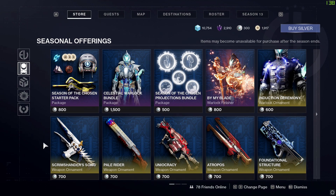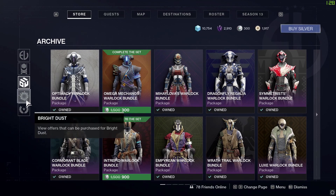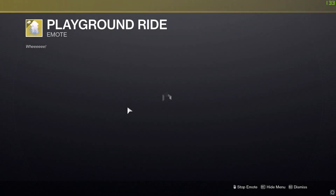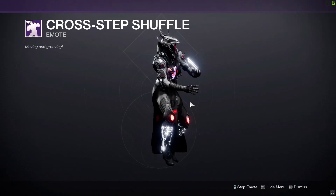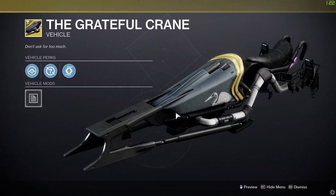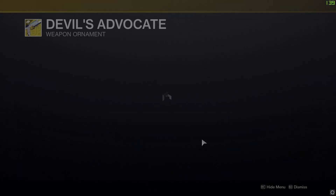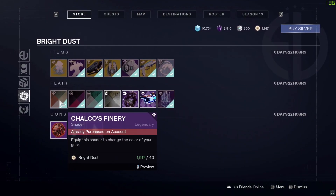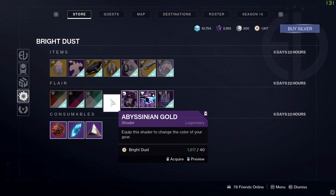In the bright dust featured section we've got Blood in the Water exotic sparrow, the Lampian shell, the Warsat Arrival, and Bruised Blush. Then there's the seasonal stuff — I won't spoil all of it, but there's a lot to browse at your leisure, including a whole bunch of new exotic ornaments and finishers. In the archive section, which is where items from previous seasons appear, we've got the Playground Ride emote back, and the Cross Step Shuffle. The Grateful Crane sparrow from previous seasons is there too — very sleek. There's also the Chila N ship, the Eight Ball shell, the Devil's Advocate weapon ornament for the Devil's Ruin exotic sidearm, a Beastly projection, and the Abyssian Gold shader — love the shaders.